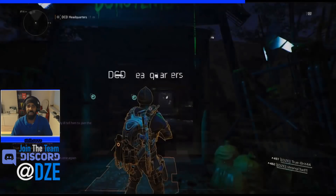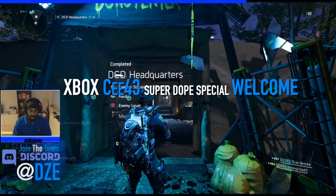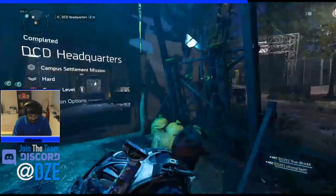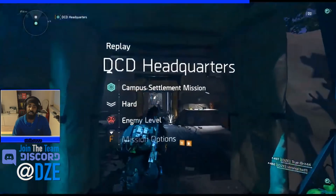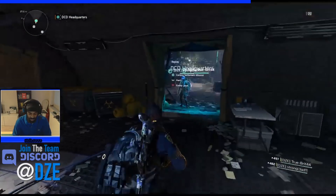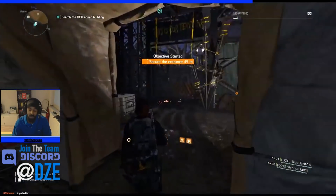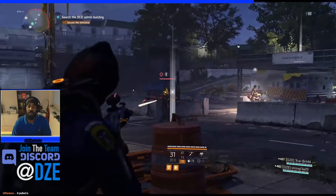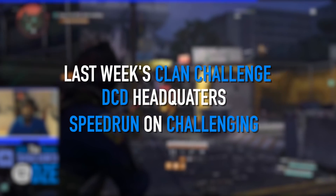Now for the clan business. Special shout out to C43, a new member on Xbox who I missed last week - we'll get you into the Discord when you're ready. And a new recruit on PS4, special shout out to Mr. Glass - welcome to the clan. I noticed you coming in hot with 47 rogue actions taken. Keep in mind the number one rule of the DZE is no rogue actions taken - we'll revisit this topic a little later in the video.